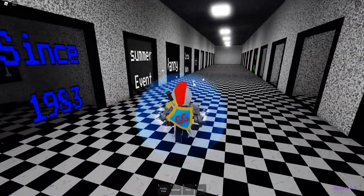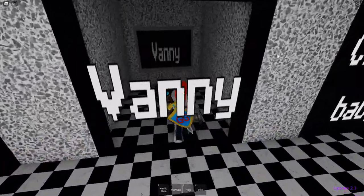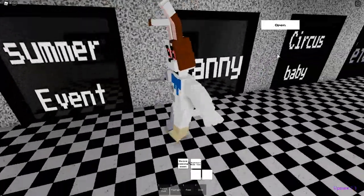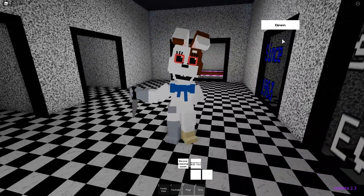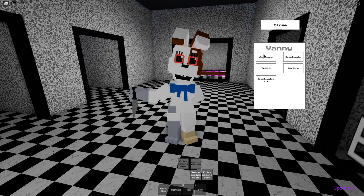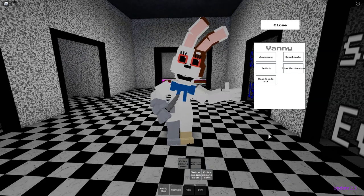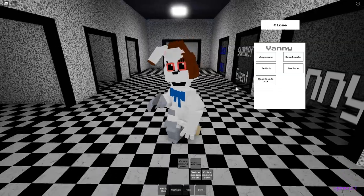The next morph is Vanny. It looks like they based this Vanny off of the teaser that Funko released. Hashtag RIP Funko FNAF deal. There is a voice line: nightmare mode tune — ooh, that's really cool sounding. We have a jump scare, and look at her eyebrows, she gets so angry. Then we have a twitch, a deactivated sit, a deactivate, and finally a perform. Look how happy she is — that's great. There is Vanny for you guys.